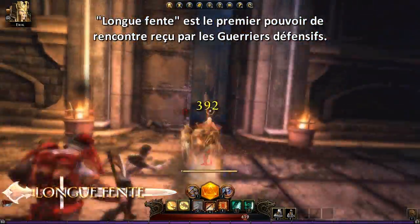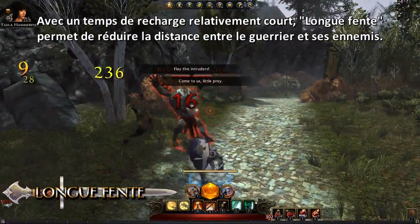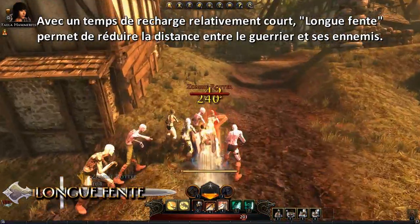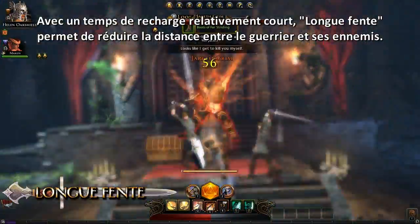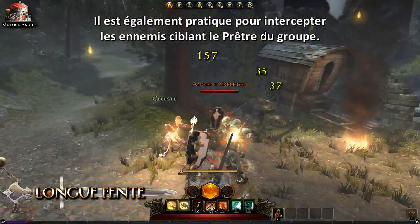Lunging Strike is the first encounter type ability that Guardian Fighters receive. With a fairly short cooldown, Lunging Strike is the perfect way to close the gap to an enemy. It's also useful as an intercept if an enemy is targeting a party's cleric.